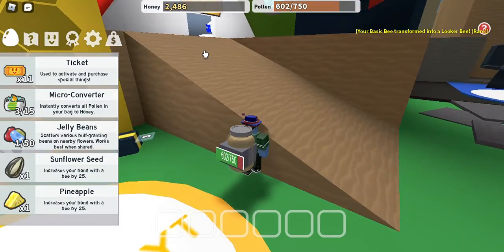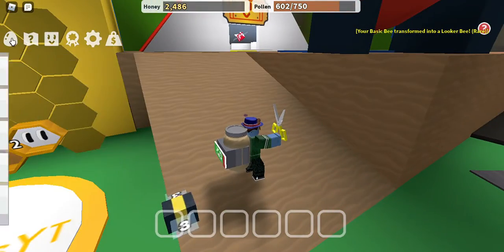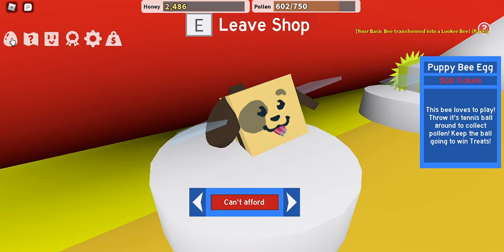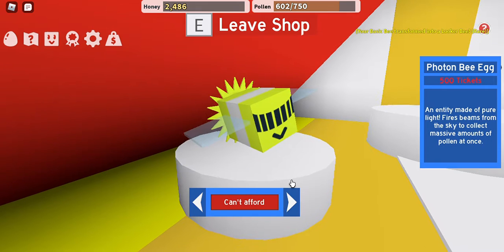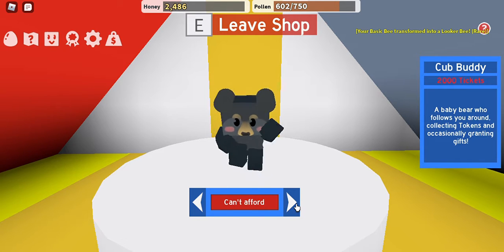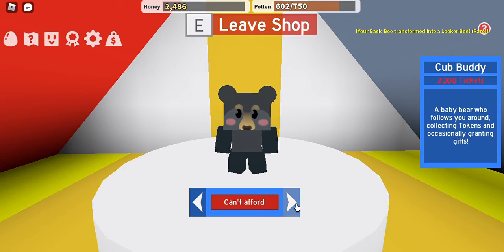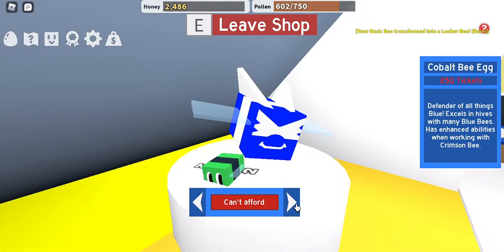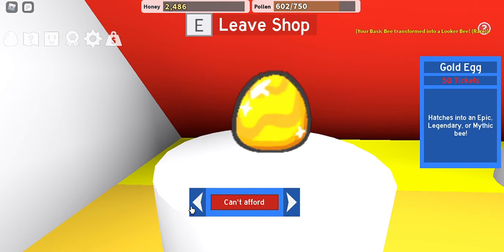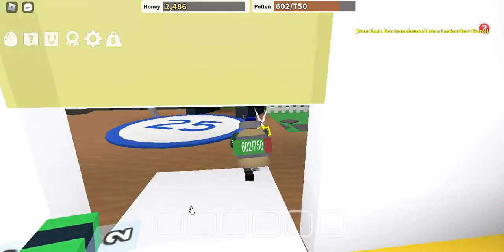First, let's take a look at this shop to see if it has anything for us. We can buy all these. Five hundred tickets... they're already a lot. Five hundred, five hundred, five hundred. I really need that but it's for two thousand tickets. I really want that but it's for two thousand tickets. Five hundred, five hundred, two fifty, two fifty. I can get a gold egg for fifty tickets, but that's still a lot since I only have like fifteen.